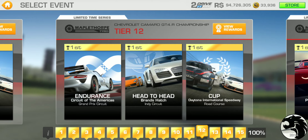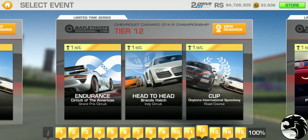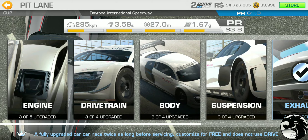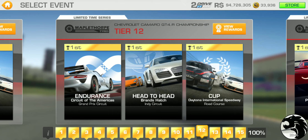Tier 12: Endurance at Circuit of the Americas Grand Prix Circuit, head-to-head at Brands Hatch Indy Circuit single lap, and the cup is at Daytona Road Course, two laps. PR requirement is 61.0 even. Also, tier 12 is where you need just a single gold trophy to claim that 75% completion reward — which is 22 gold.